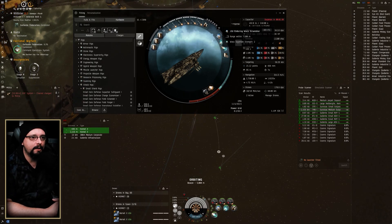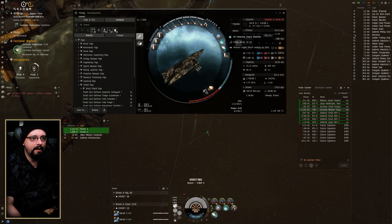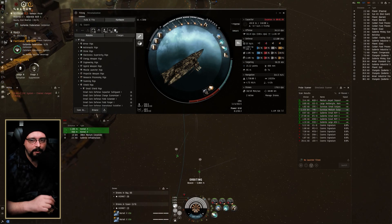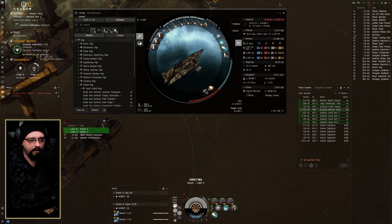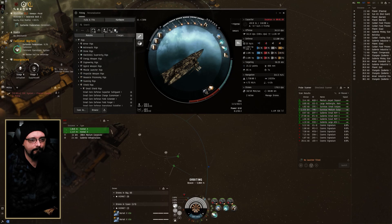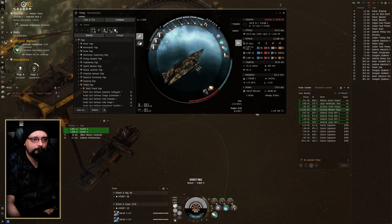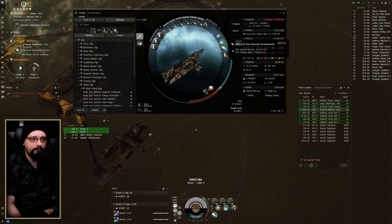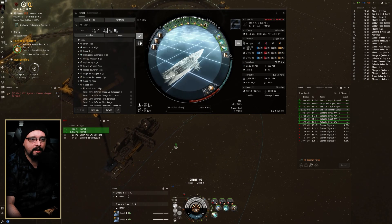Running a J5B enduring warp scram and also an X5 enduring stasis web — kind of my normal setup for doing faction warfare. If somebody warps in, I'm just going to throw the scram, throw a web on, and kind of take care of business. And the 5MN cold-gas enduring micro warp drive is on there as well.